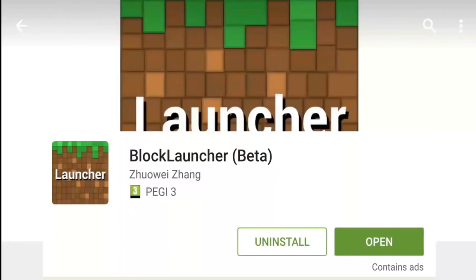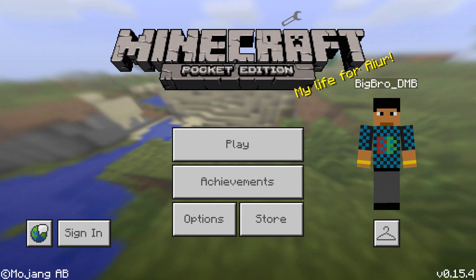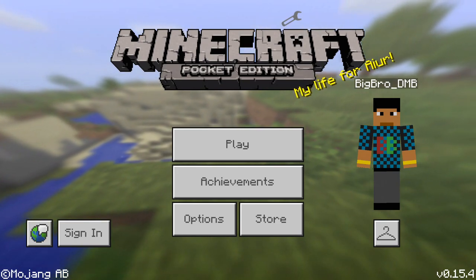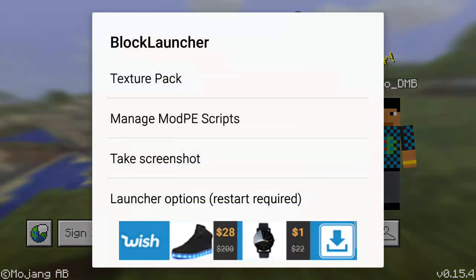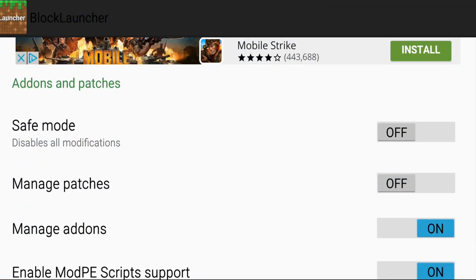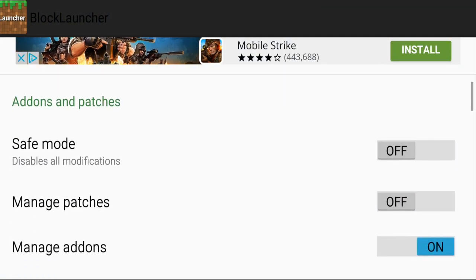So guys, here's how to get the mod. The first app you need is BlockLauncher — it's like a modified Minecraft launcher that gives you the ability to add mods. You do need to have Minecraft installed for this to work. BlockLauncher is free, though there's a paid version too. Once you download BlockLauncher, open it — it looks exactly like Minecraft but it allows mods. Tap the little tools icon at the top and a menu will come up. Go to Launch Options, then View Style Required.